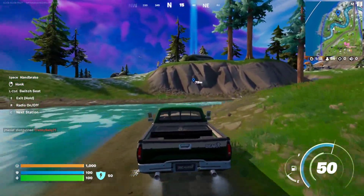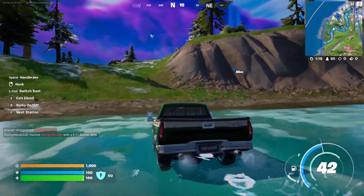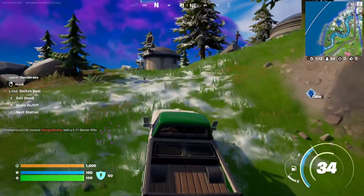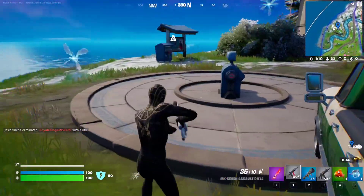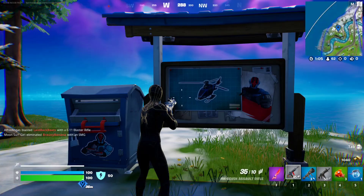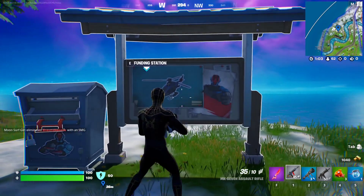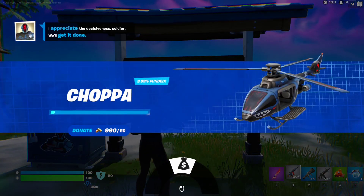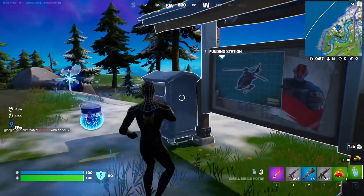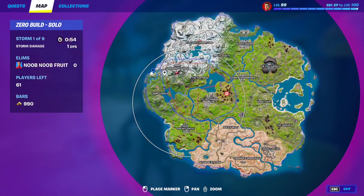Location number two is going to be at this location right here at the second Seven outpost. There's the fund station right over here. It's at four percent — apparently everybody wants the Choppers. If you don't know how to fund, you just press here and give 50 gold, and you'll get minis for your money.